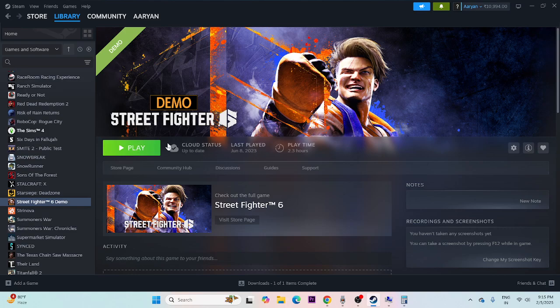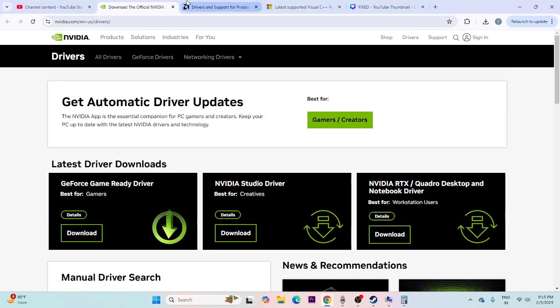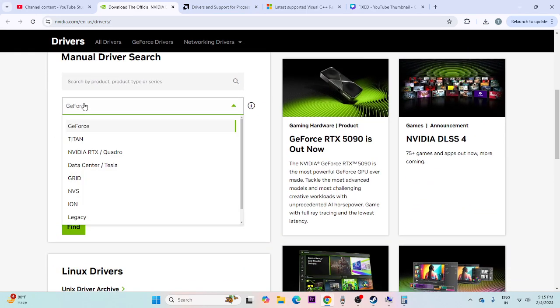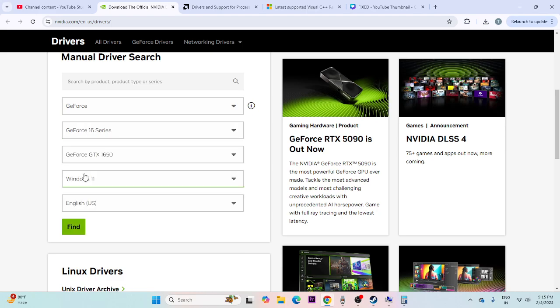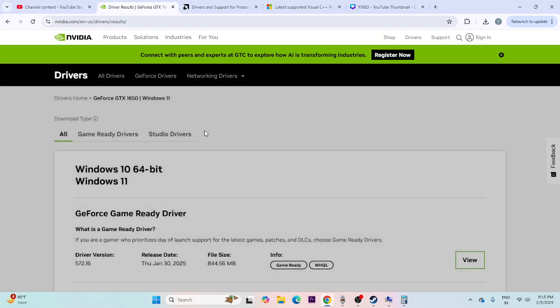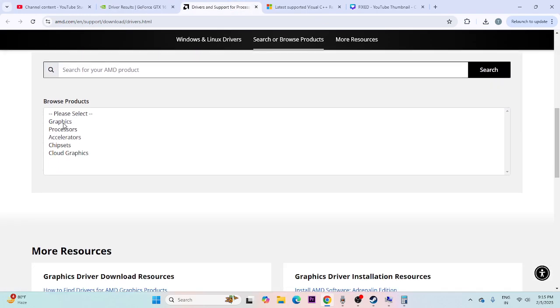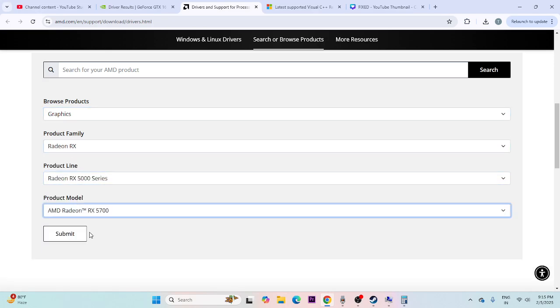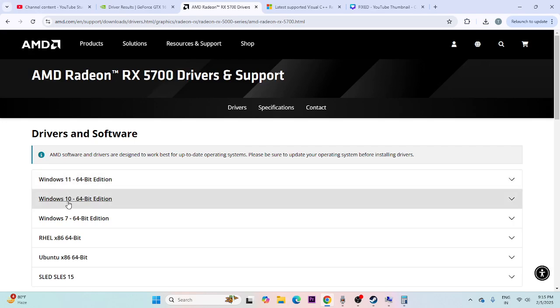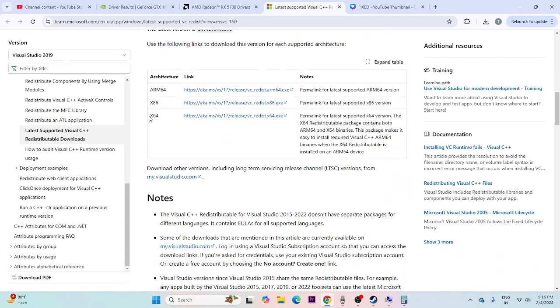Next, update Windows, then update your graphics card drivers. Links to both Nvidia and AMD driver download pages will be in the description. For Nvidia, select your GPU series (e.g., GeForce, 16 series) and find the appropriate driver for your Windows version. For AMD, select your configuration and download the driver for Windows 10 or Windows 11. Also install or update Microsoft Visual C++ Redistributables — download the x64 version if your system is 64-bit, or x86 if 32-bit. Restart after installing.